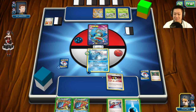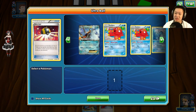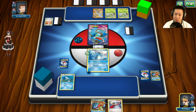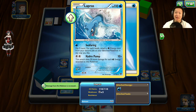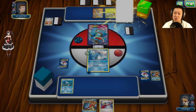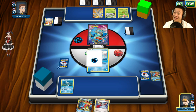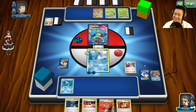I use Ultra Ball, discarding Swampert and an Energy since I'll need them soon. I grab Remoraid because the Remoraid–Octillery combo is really important. I'll end my turn — no point putting Energies on Remoraid since it won't attack. Ariados can poison both of us, but he didn't poison because he'd poison his own Seismitoad too. I put an Energy on and start attacking. Judge helps both of us — and I can Archie's Ace next turn!